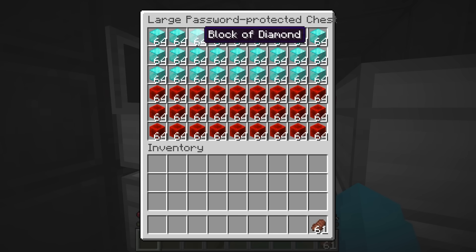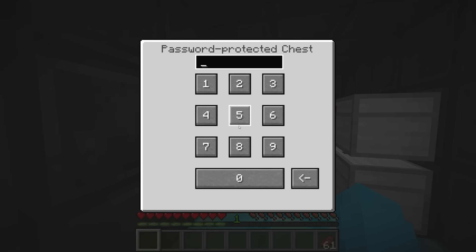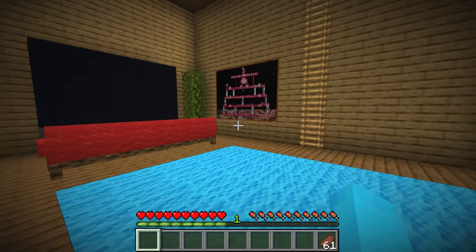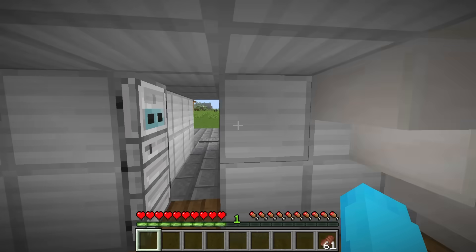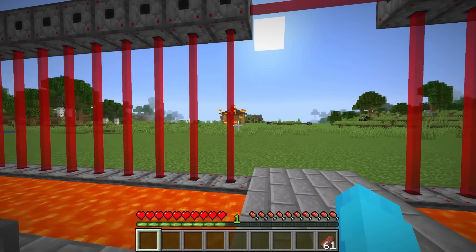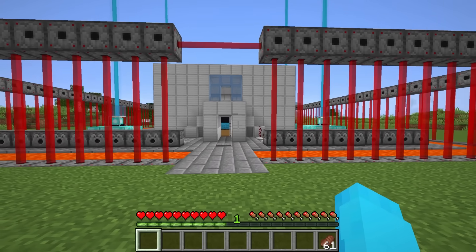And now we can just get any redstone blocks and diamond blocks we want. I'm gonna take all the redstone. What? Okay, fine. Just don't take my diamonds. I won't. And now let's just get out of here. Okay, Cash, what do you think of the security base? Oh gosh, our old house is burning. I think it's way more secure than mine, to be honest.